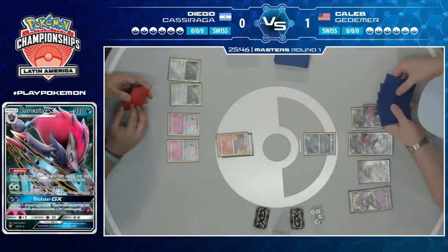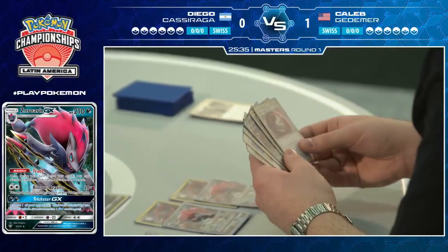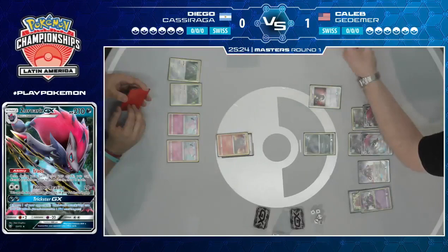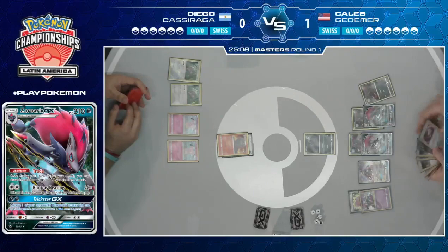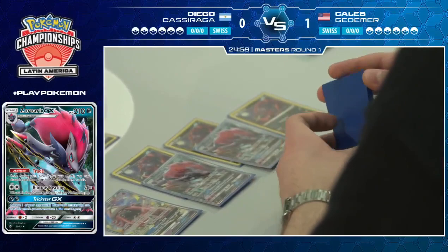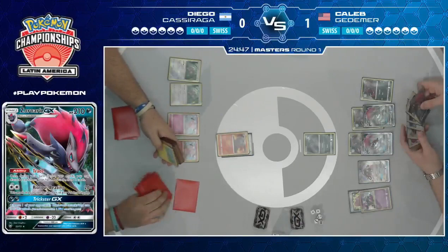Not to mention, Caleb's usual strategy is bringing up the heavy-retreat Pokemon from Diego. Diego actually did that for him by having to evolve into Macargo. Not being able to retreat the Ditto before doing so means Diego's going to have a very hard time getting that out of the way. And even better from Caleb's side, there are even more cards in his hand he just doesn't need that he can discard off Trade — things like Enhanced Hammers he'll never be able to use. That's why a deck like Zoroark plays so many copies of a certain card — a full four Professor Elms.